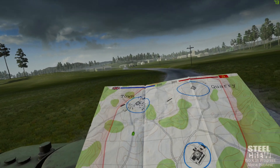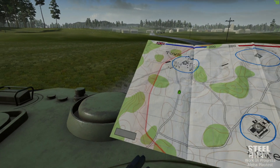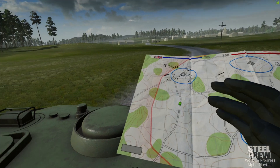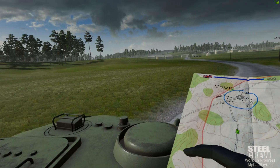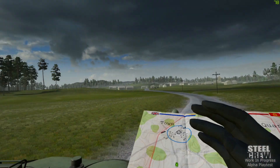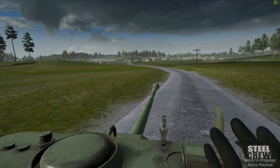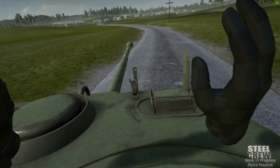A suggestion to the devs: I'd love to see more options for calling in strikes. I can see this little timer bar here. Maybe have a second option to toggle between - an airstrike with a plane that does a little bit of damage but very accurately, or a second option with a much longer timer that does a lot of damage but is super inaccurate, like an artillery strike raining shells down on somebody - similar to the artillery strike in War Thunder or Steel Beasts.